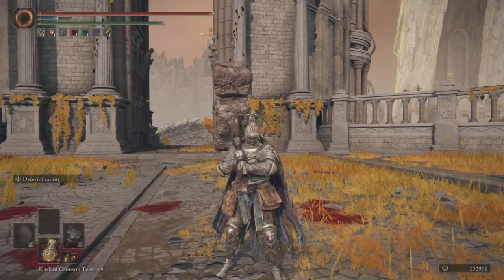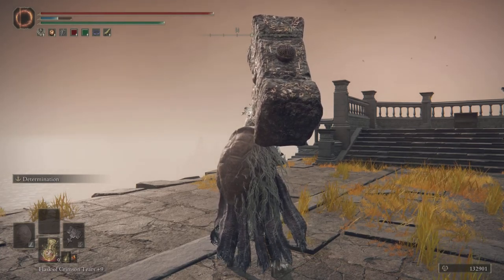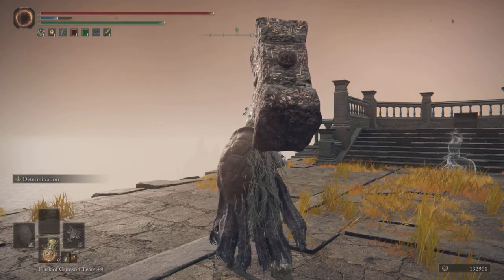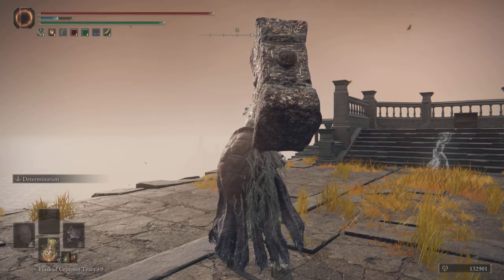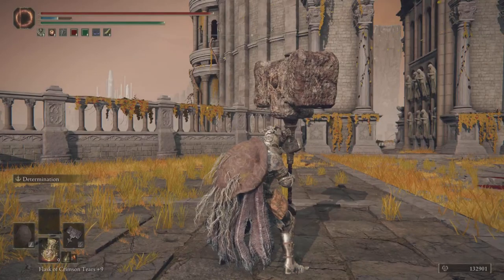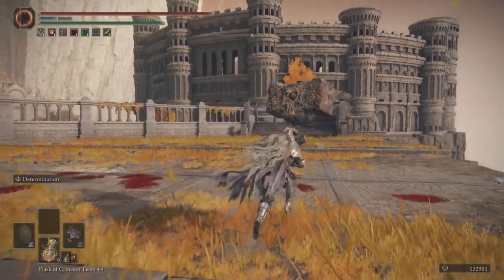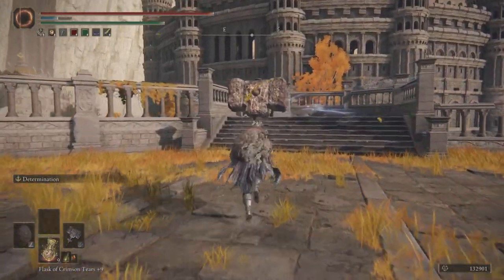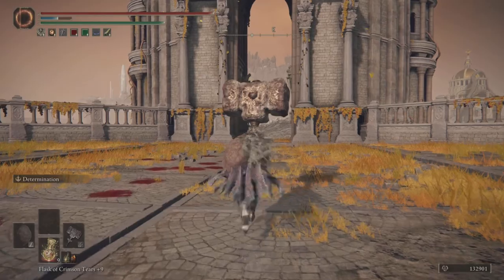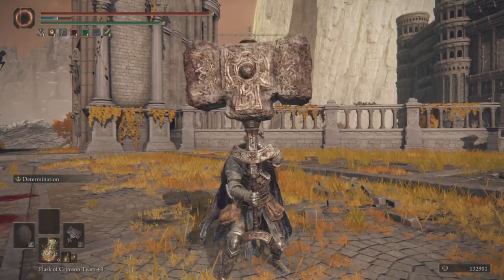Now for playstyle: when you're using a really slow weapon, playing purely aggressive is not the way to go because slow weapons are very risky. Every time I play aggressively with heavy weapons I find myself getting backstabbed all the time. What you want to do is play safe — knowing which attacks are your best option in order to come out free and at low risk.